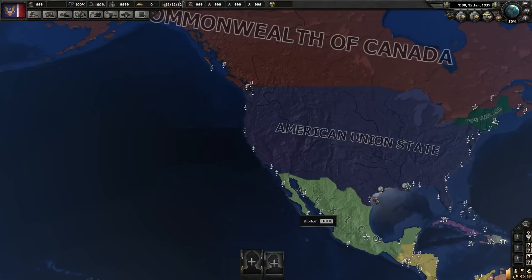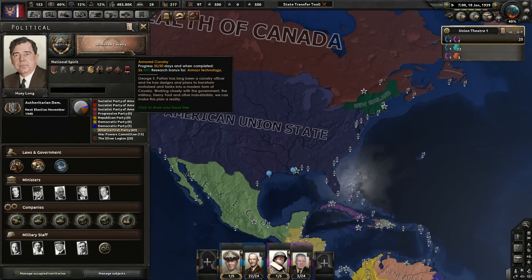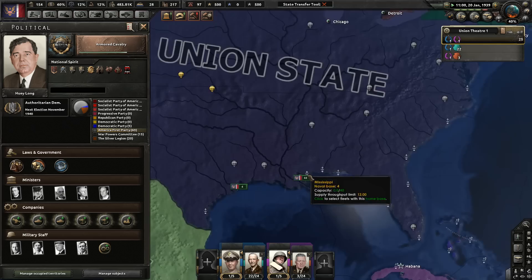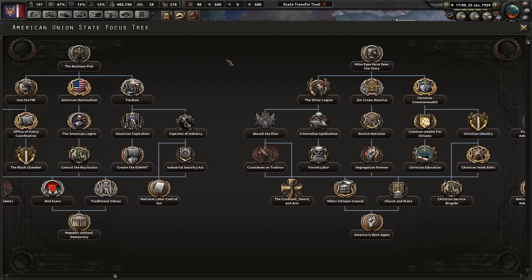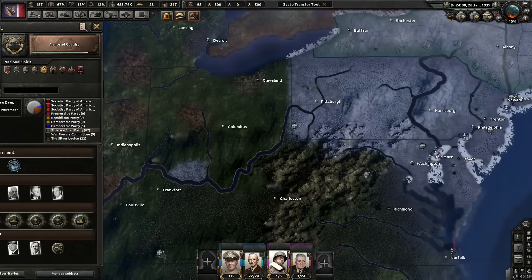If you appoint Fox Connor — staying as Huey Long — the Business Plot gets exposed. With Pelley, you also get the Business Plot exposed, but then Pelley comes around and destroys Long as well. So the War Powers Committee gets cut down to size pretty much regardless. Then you can take the Long political and foreign policy focuses.